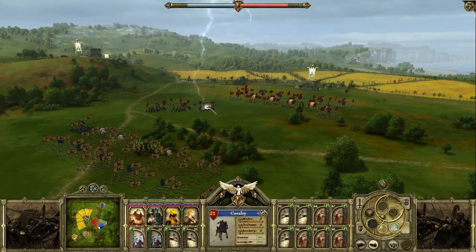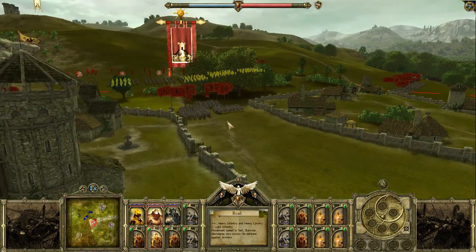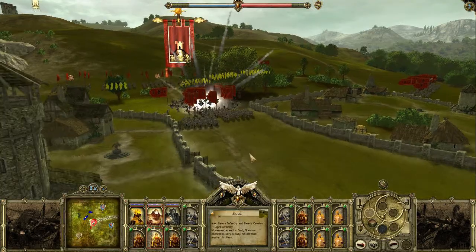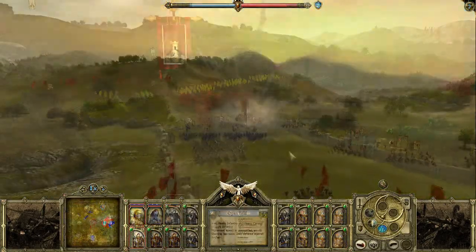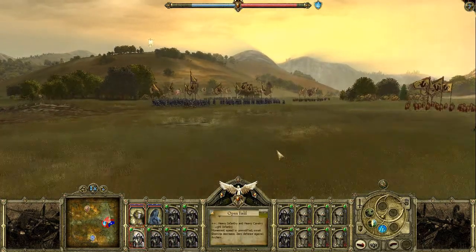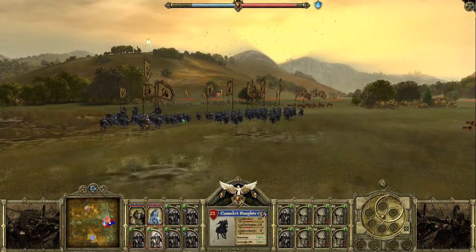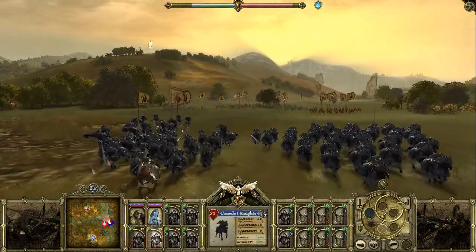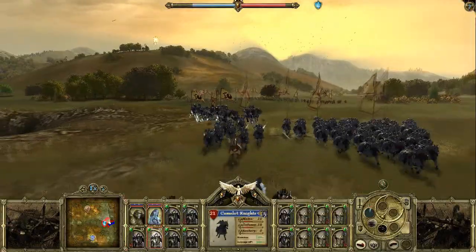The lightning spell affects a whole area and deals damage to the units standing there, so you should use lightning on the center of the opposite army, where the strongest units gather in a small area. The crystal shards attack one unit, so it would be wise to strike those enemy units that you can't attack efficiently — for example, when you don't have spearmen against a charging heavy cavalry.